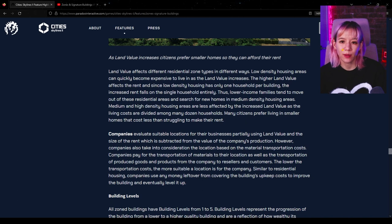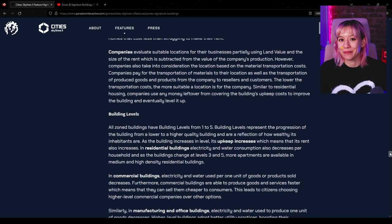Low density housing areas can quickly become expensive to live in as land value increases. The higher land value affects rent, and since low density housing has only one household per building, the increased rent falls on that single household entirely — thus lower income families tend to move out and search for new homes in medium density housing areas. This is kind of like the gentrification concept I mentioned. I like that families move within the city, not just out of it — the city feels more like it's evolving in City Skylines 2.